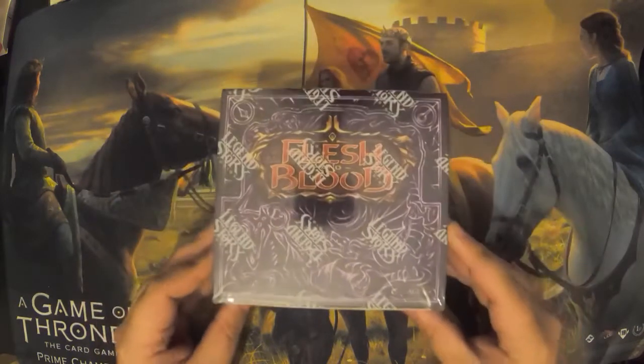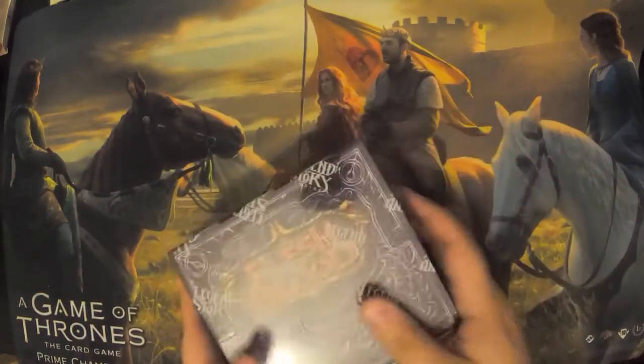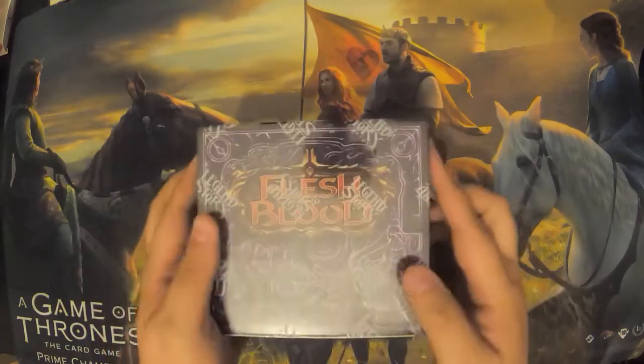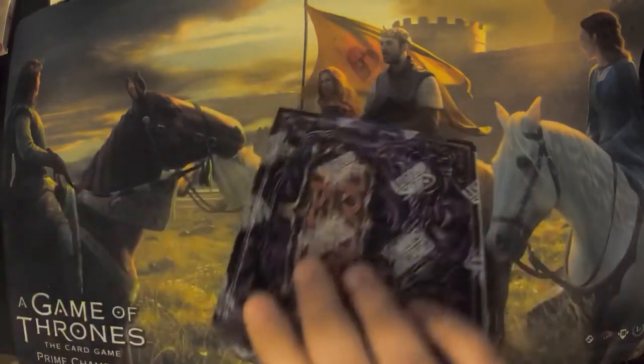This is the Arcane Rising set, which is the second of the three sets out so far. So you've got Welcome to Rathe, Arcane Rising, and Crucible of War. We've got some Crucible to open at some point as well. The really cool thing about this is if you have a look, you've got that sweet little First Edition logo. First Edition means you're going to get some pretty cool things in these.